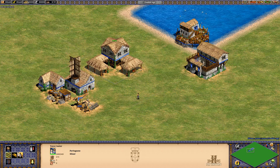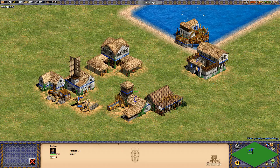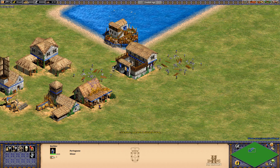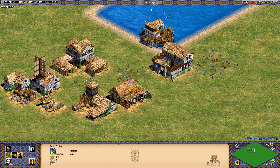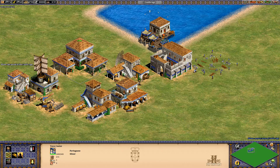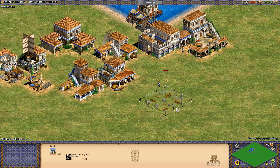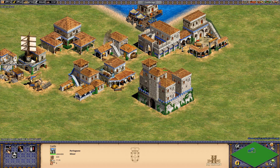If I go through some more buildings, just get these up, and come here and build a market, and let's go up to the castle age. If I get a castle, the unique unit is an organ gun.